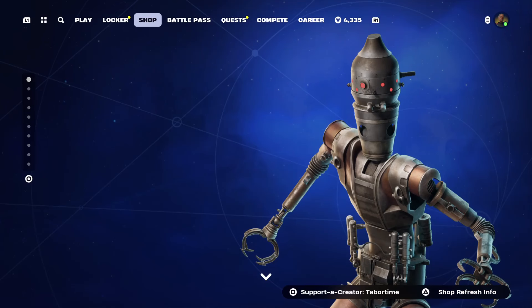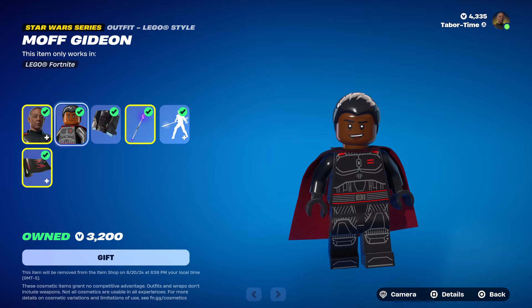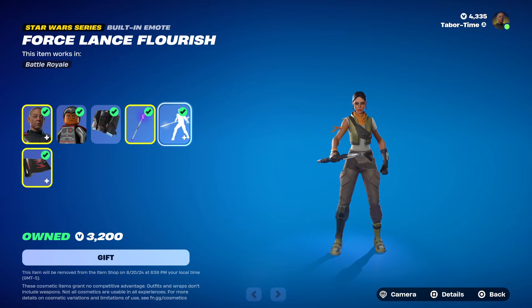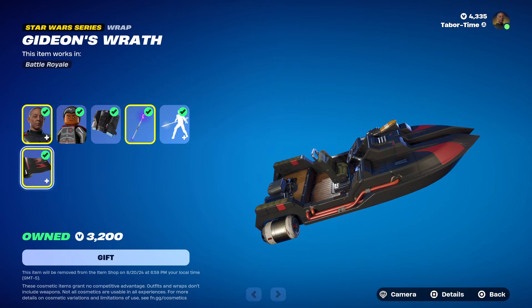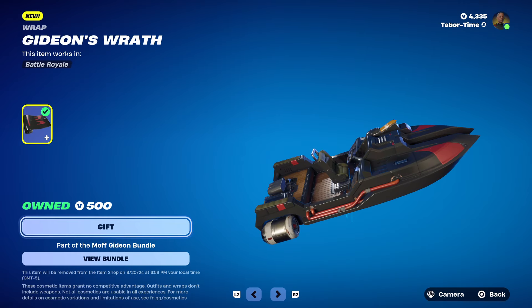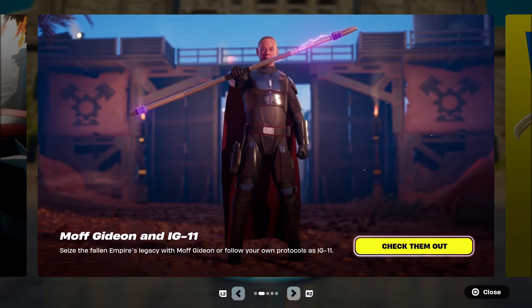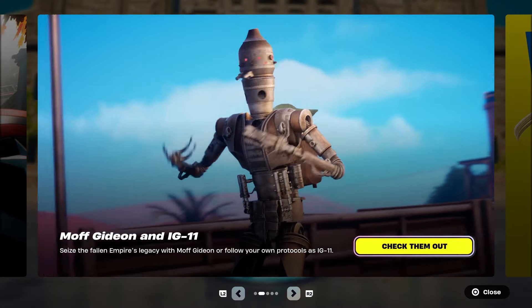The IG-11 bundle is 2100 V-Bucks — you get the droid himself, the LEGO version, the Grogu back bling, and the IG Droid Destructor pickaxe. The Moff Gideon bundle is 2500 V-Bucks; he comes with two different styles, a LEGO skin without the helmet, a jetpack, and the Force Lance which has a built-in emote. Sold separately: Moff Gideon is 1500, the Force Lance is 1200, the wrap is 500, the IG droid pickaxe is 800, IG-11 himself is 1500, and Grogu is 600.